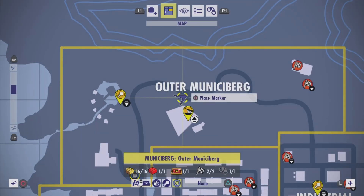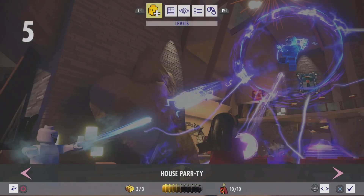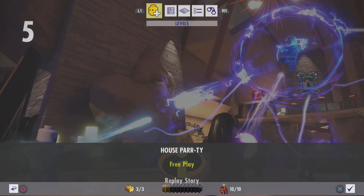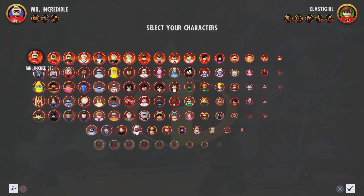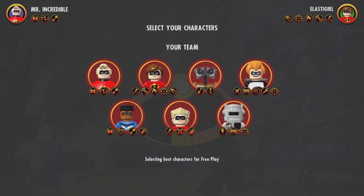Hello guys and welcome to the That's One Way to Unpack Trophy Achievement Guide. What you're going to need to do is go to House Party, go Free Play and House Fight. I just picked Mr. Incredible and I will see you when we're in the level.